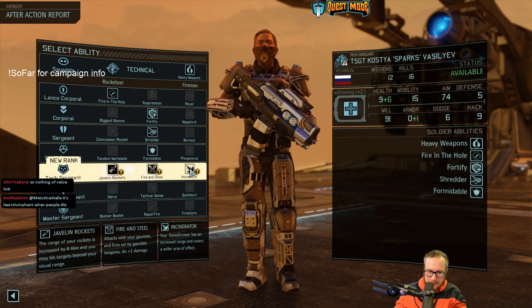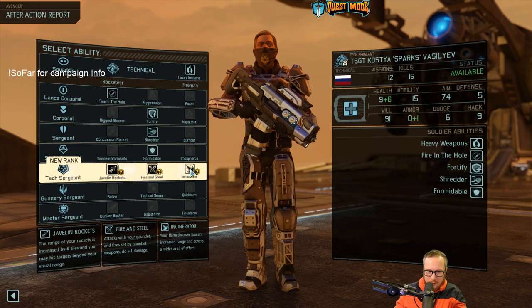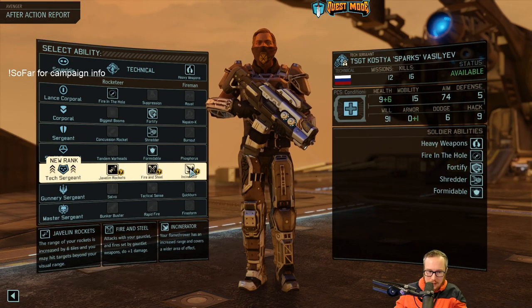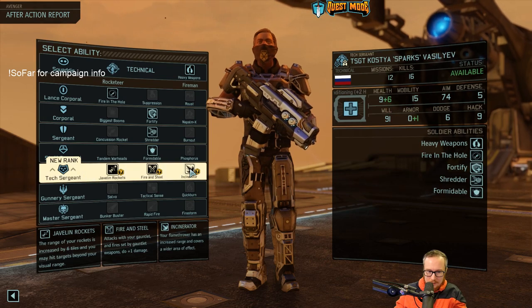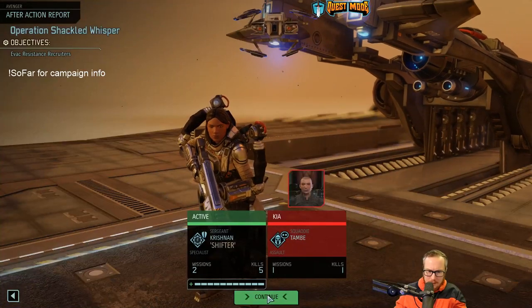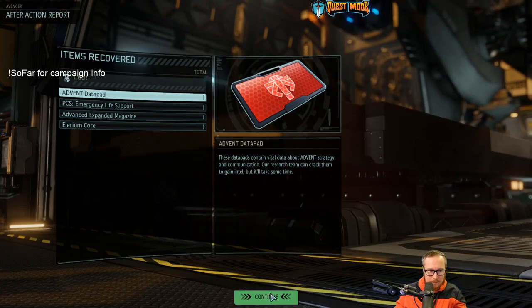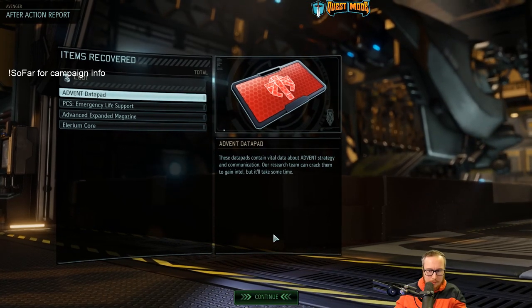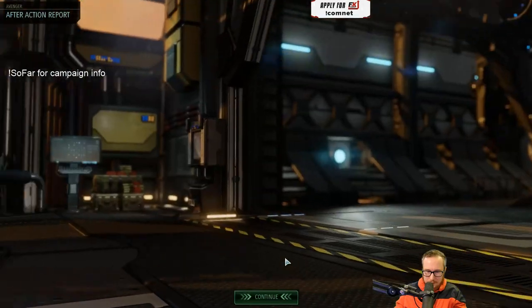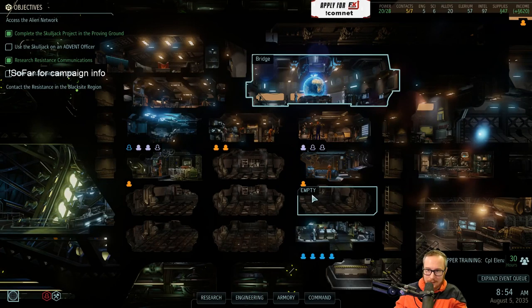Usually I take incinerator here — the flamethrower has increased range and covers a wider effect even without previous flamethrower perks, and it's still really good. Javelin rockets — that one's also pretty good but I think the flamethrower is better. KIA — you'd get a kill for us, it was worth something. At least Jorbs is okay, Jorbs didn't even take a wound. Well, the campaign continues.